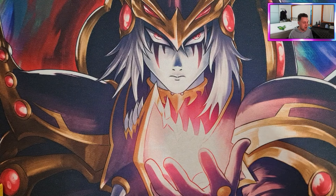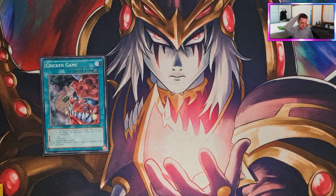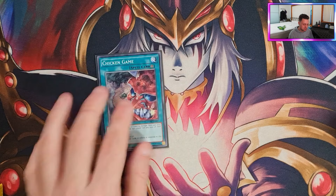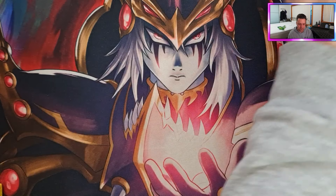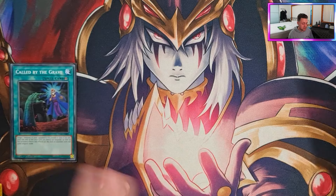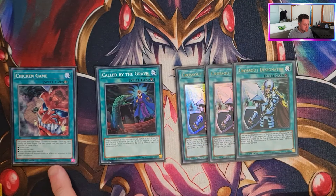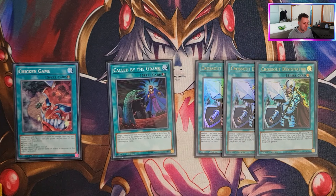Moving onto the generic cards. Chicken Game is great with Magician Souls — you draw with Chicken Game and then Souls can send Chicken Game and draw again. It also combos well with Soul Servant and Circle. For example: activate Circle, look at the top three, see Red Eyes Fusion, activate Chicken Game, add Red Eyes Fusion — very nice. It's better than Upstart in this deck because Magician Souls can make better use of it. Yes, your opponent can also use it, but it just came off the banlist and it's a generic draw card.